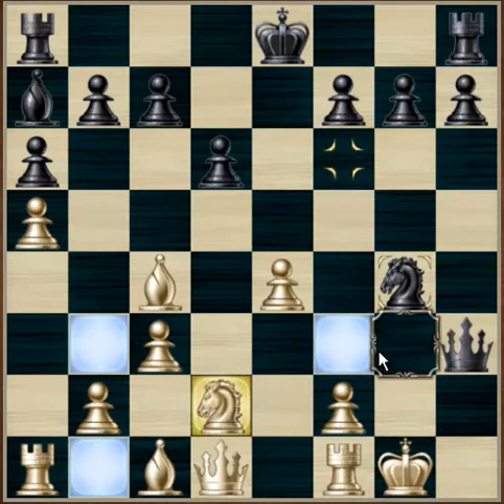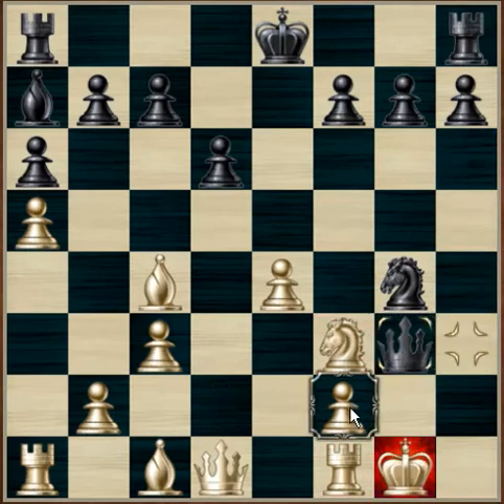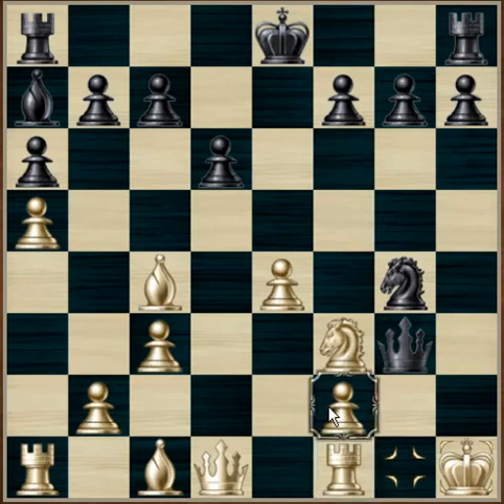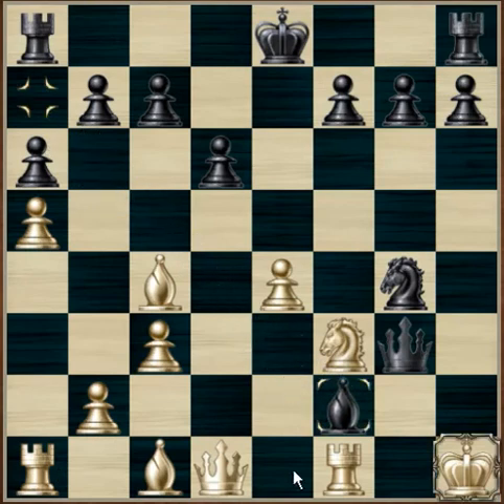Knight to f3, guarding the h2 square. Now this pawn is only protected by the rook on f1. Bishop to f2 — this bishop is guarding the g1 flight square for the king, should he come back to g1.